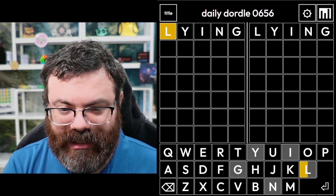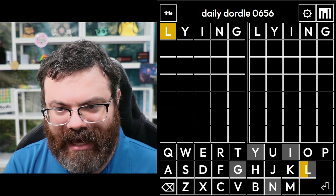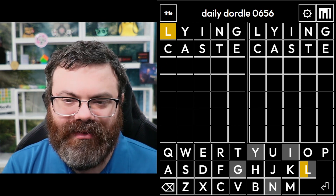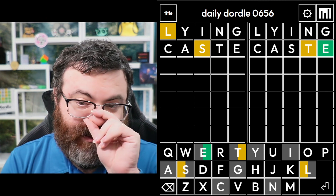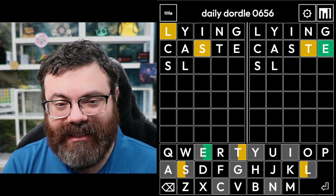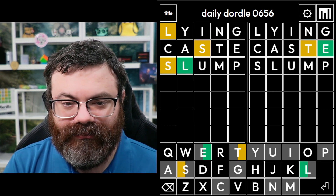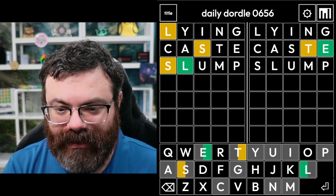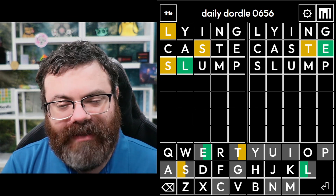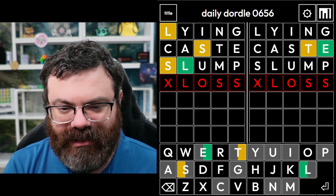How about something like, let's check the ace trap - paste. Or cast, maybe? Let's do cast. Got a T and an E. Maybe the left word is SL something, like slump. Nope. L is second. I bet it's like L-O-S-S. Not gloss, though. So maybe not.